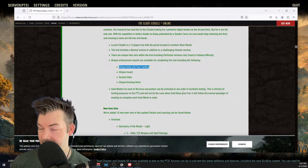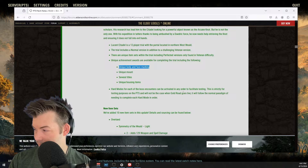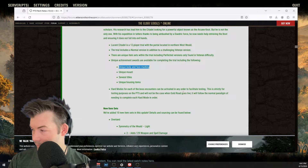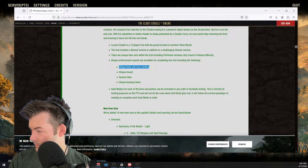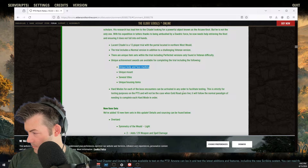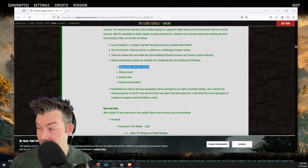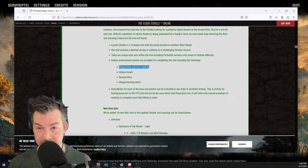I want to do a live poll — feedback has been given to Finn, who's the dungeon lead. The question I have is: would you rather have skins or body markings? Which would you prefer? For completing a vet trial, back in the day with Kyne's Aegis, Sunspire, Cloudrest, you get the silver and gold skin — would you prefer that? Or do you like the wave markings you get from Rockgrove?